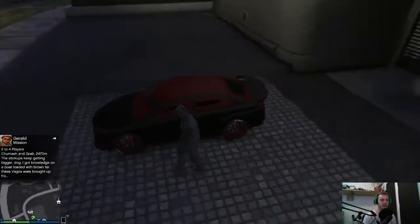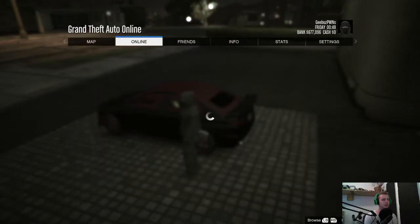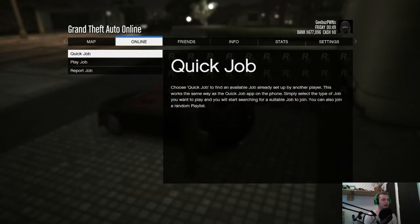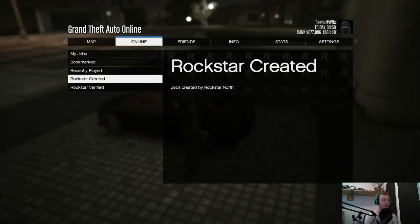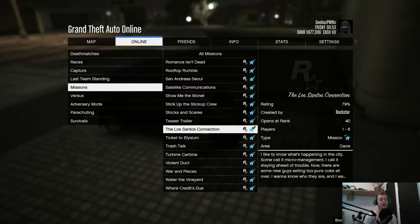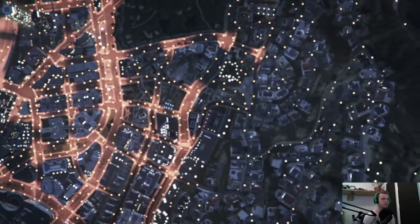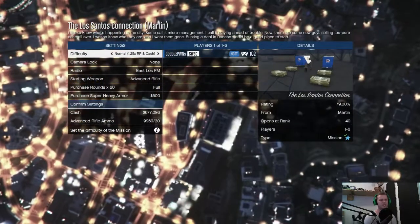The mission you want to do is called the Los Santos Connection. It's in the mission list — go to Online Jobs, Play Job, Rockstar Created Missions. It's really far down in the list and it opens up at Rank 40, so if you are not Rank 40 you need a friend to invite you. Once you start the mission, it takes about 15 to 20 minutes.